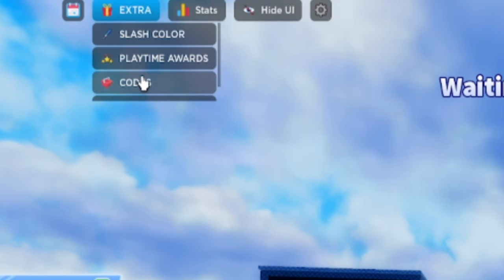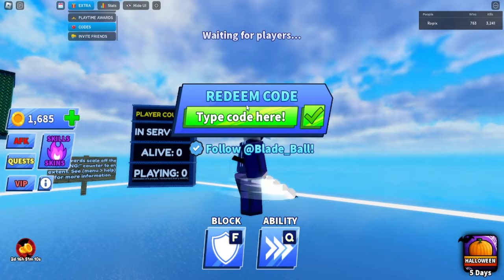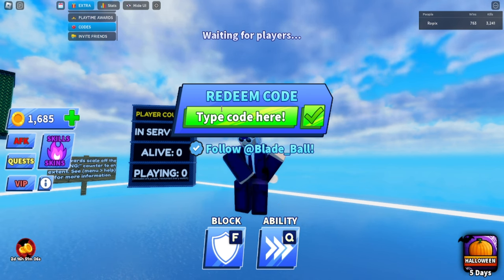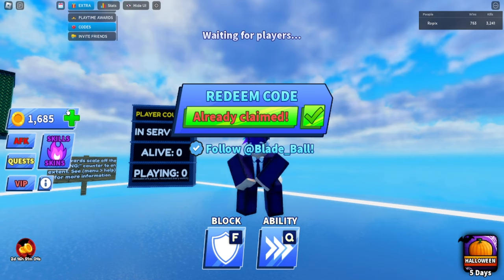To enter codes, go to the 'Extra' tab at the top left and click on 'Codes.' Once you're on the codes screen, you can enter them. Let's start with the first one: 1.5b thanks.